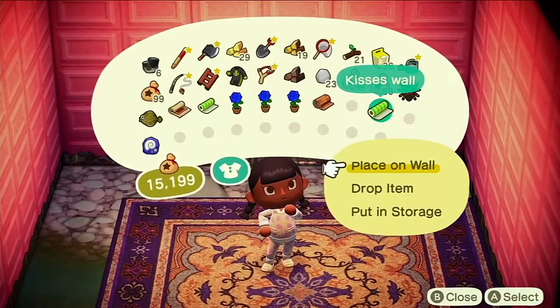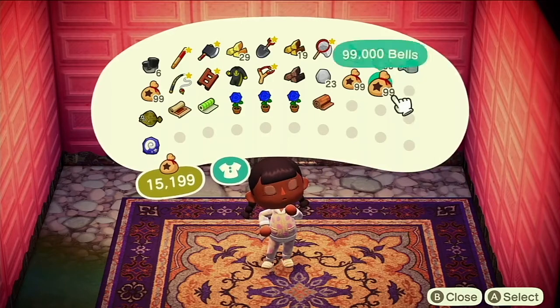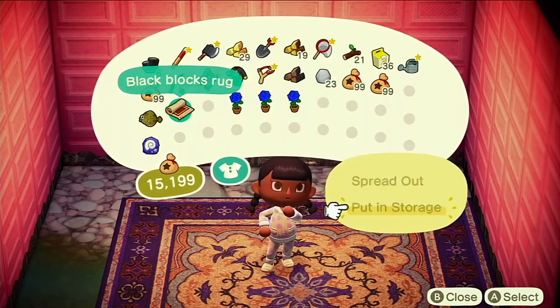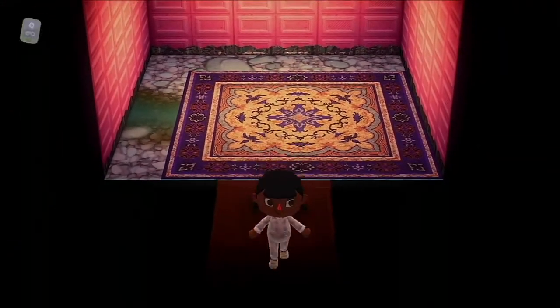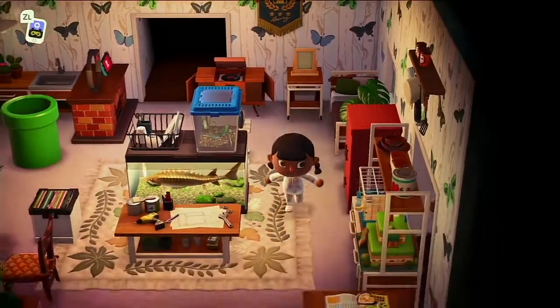Okay so let's pop a few things in storage - please get rid of that tarantula, thank you. Put that fossil away as well and then we'll find somewhere to pop the blue roses. I really do need to sort out my house.